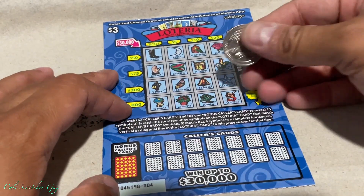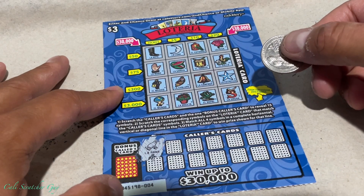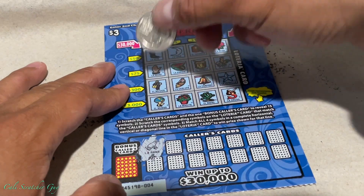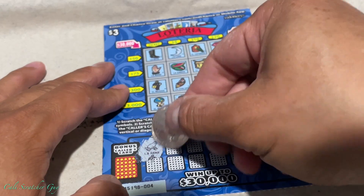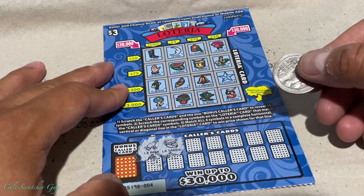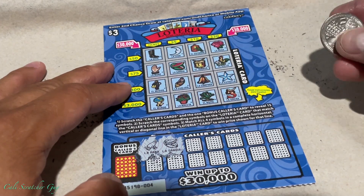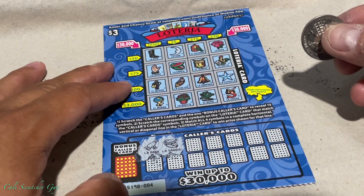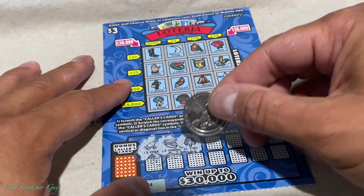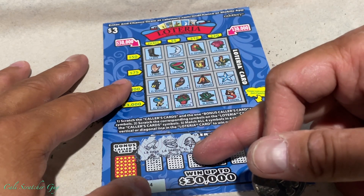With that being said, let's go ahead and start scratching. We got La Rana — if you guys can't read it or pronounce it, just look at the picture like myself. La Sandia. They make it so small that it's kind of hard to match. At least make the color the same so it's easier to find. This one is El Pino.